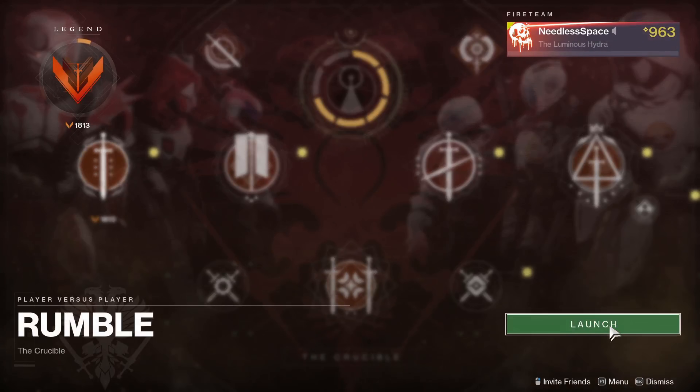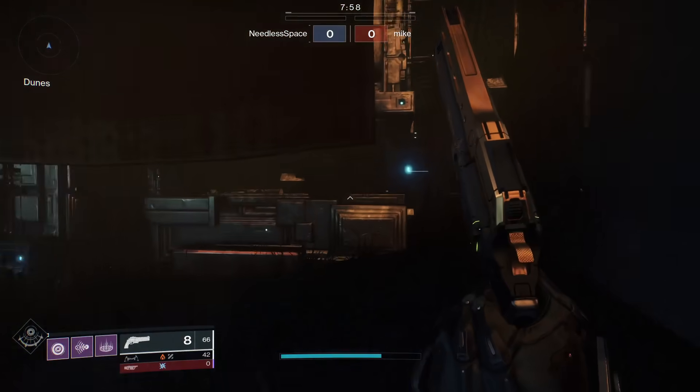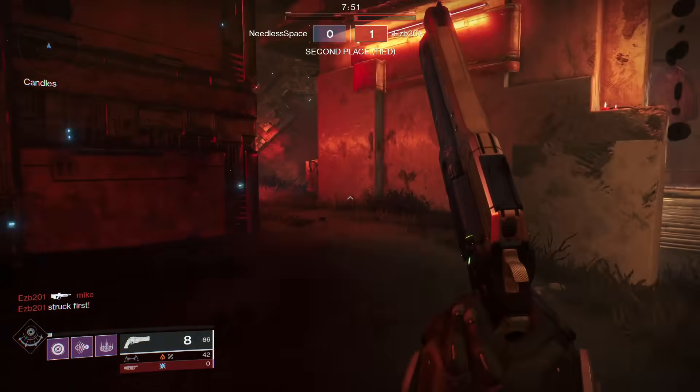The next step is Depression and Loneliness, where you're going to have to complete Rumble matches. This one's fairly easy, it doesn't take long to knock out. You don't even have to win the matches, just play through to the end.